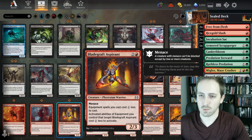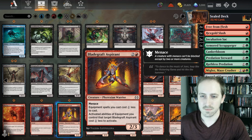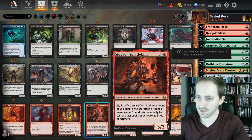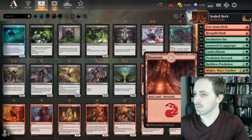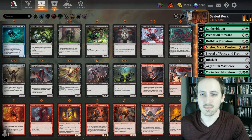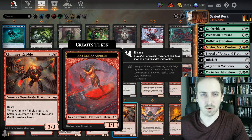3-mana 2/3 with Menace — enchantment spells cost 1 less to cast, but I don't think we play any enchantments in this deck. Activated abilities of equipment cost 1 less — it's got Menace, not terrible. There's Slowbad — second artifact, add an amount of red equal to its mana value, spend this mana only to cast artifacts or activate abilities of artifacts. I don't know if we're going to be sacrificing many artifacts — could just be a 3-mana 3/3 which isn't always terrible.